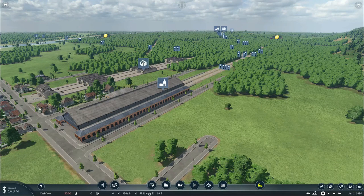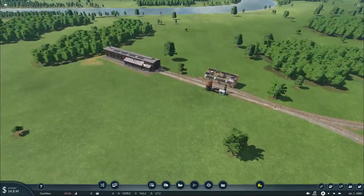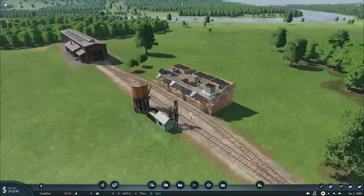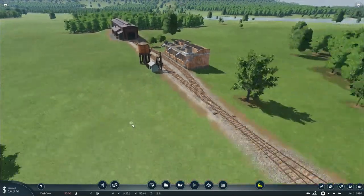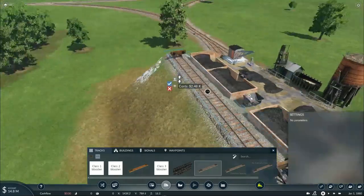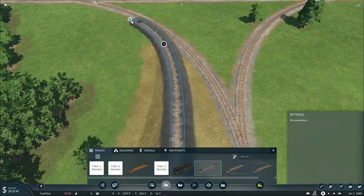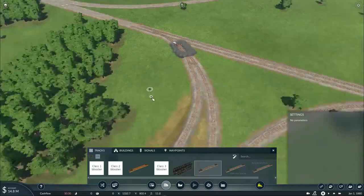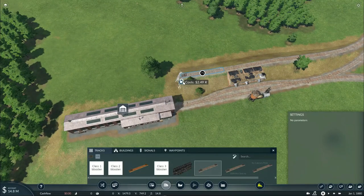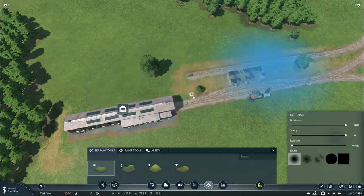Now that everything is set up signal-wise, we can get our depots in place and buy our first equipment to get the company running. I also placed down a locomotive servicing facility near Longhorn with a cold storage bin, water tower, and sanding house so locomotives can have fuel, water, and sand before morning runs. There'll be a separate facility for electric trains when they become available. We'll extend it slightly and flatten the ground to make it more realistic.